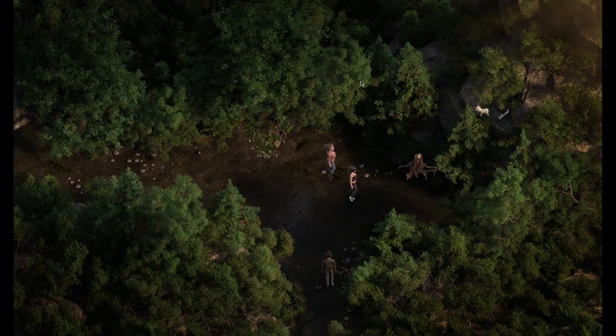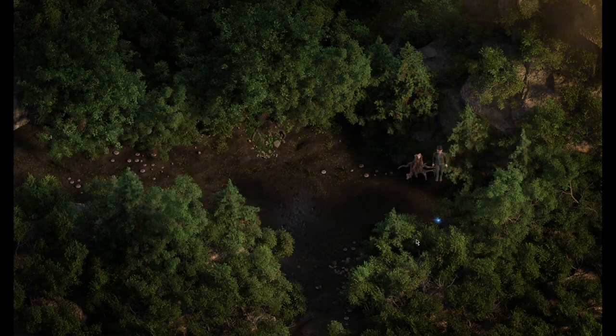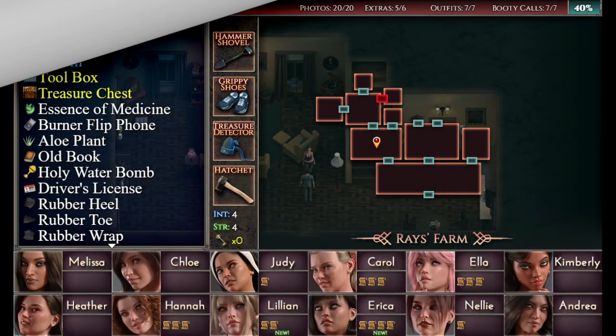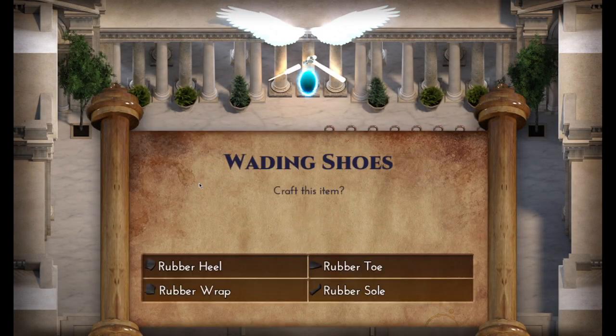We can then head back to the creek, head back up to the goat, click up here and eventually use your item to go up — there we go. Place the goat's dessert to attract the goat. That then frees us to pick up the rubber sole, and we'll also pick up the treasure as we have spotted it. You can then head left to continue the story, then open up Angelcraft and craft the wading shoes.